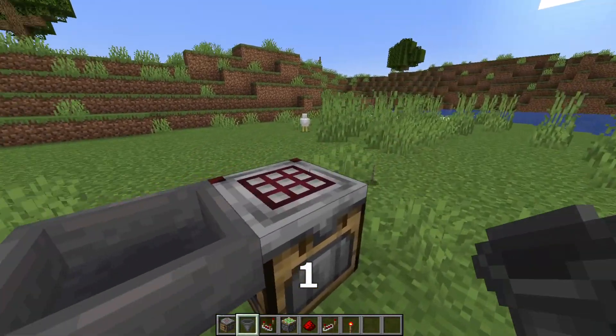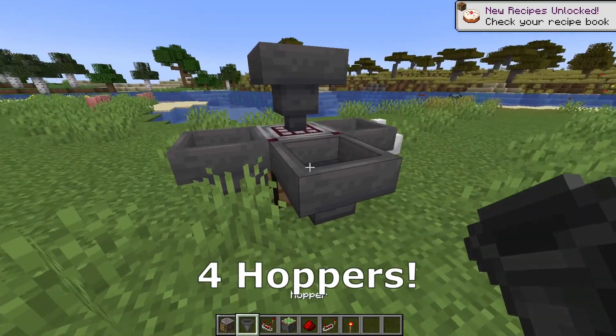We start by placing the autocrafter, one, two, three, four hoppers inside it.